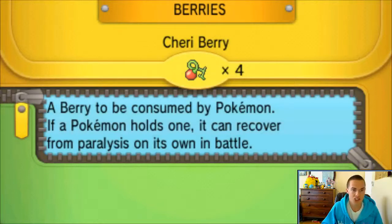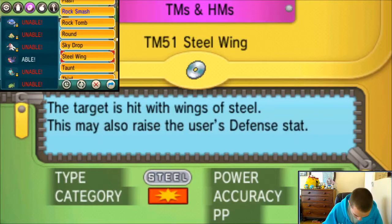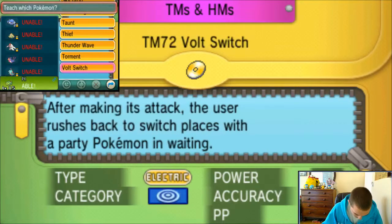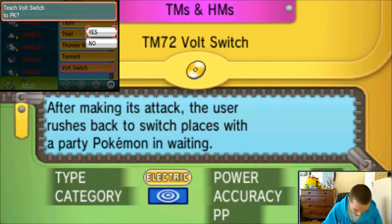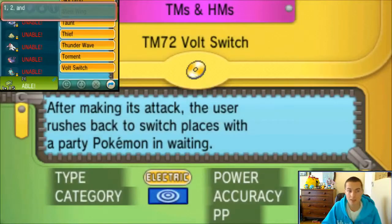We just defeated the Mauville Gym and we got ourselves a handy dandy new TM. So I'm going to go through these TMs really quickly and decide what I want to do here. Steel Wing - 70, 90 accuracy - no thank you. We're going to teach Volt Switch to PK. I think that would be a useful move. We'll get rid of Leer since we're not going to be using any physical attacks on this guy. PK learned Volt Switch.